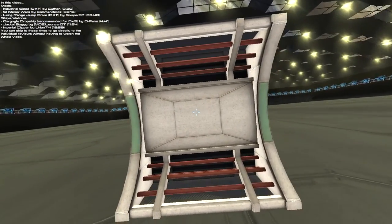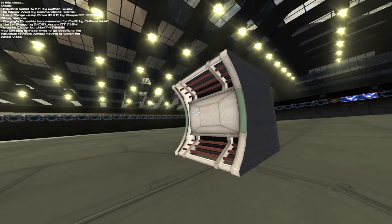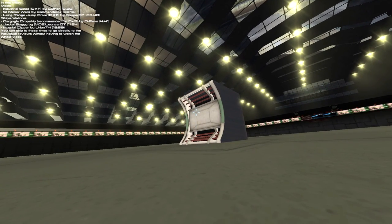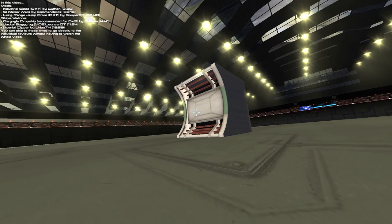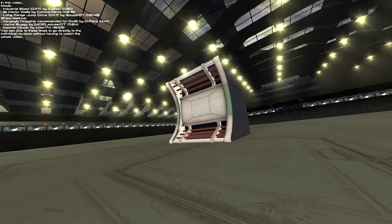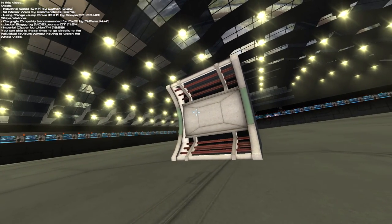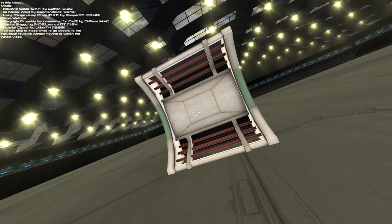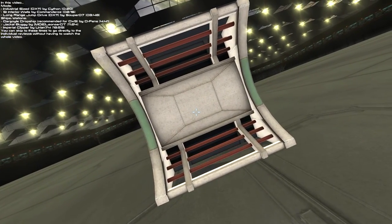Now we are moving on to the SI Interior Walls by Commander Oz. This is literally it, at least when I subscribed to it. They may have added some other blocks since the mod author said he was going to add a couple more, but this was the only one when I subscribed. It's got 4K textures, which is huge — a massive texture size — and it's DX11 compatible. Things to do as of when I subscribed: corner sections, floor and ceiling sections, construction progress, and additional levels of detail.